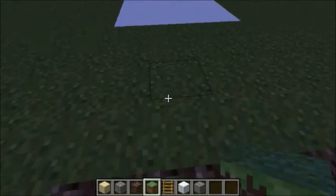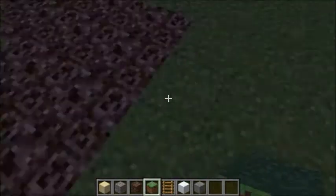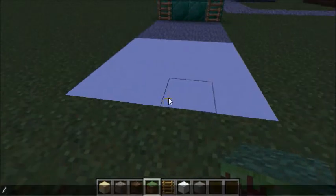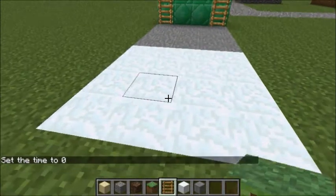So next is the grass block. As you can see, if I walk on it - it's very smooth, no more loud sounds. Very smooth. Next thing is going to be the snow block.